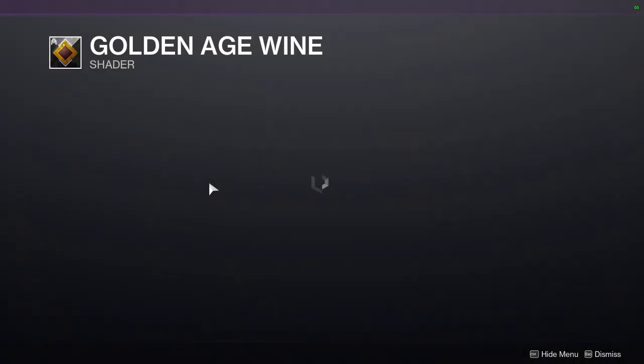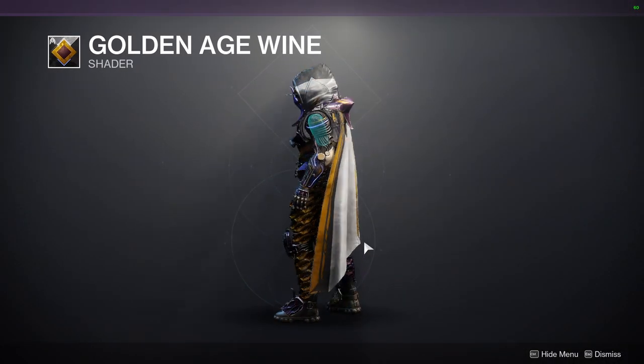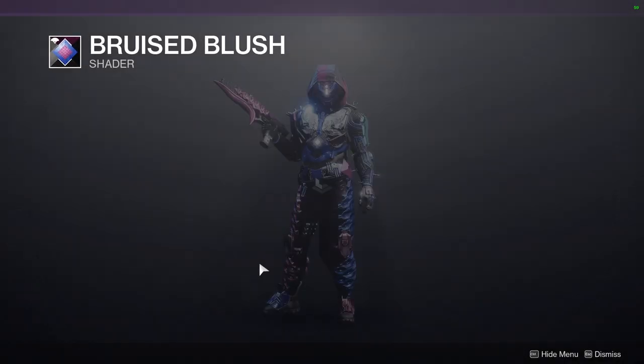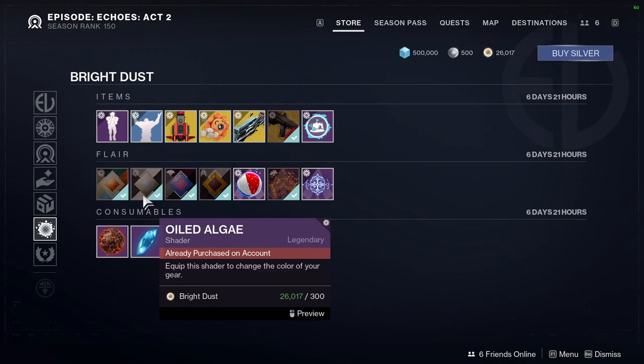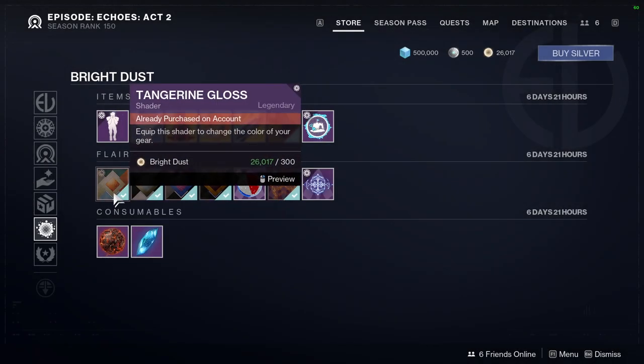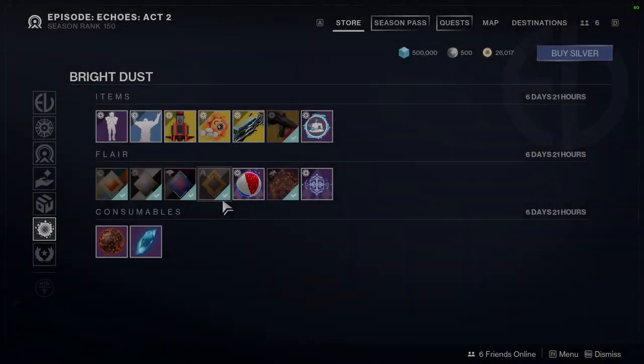For the shaders: Golden Age Wine — I'm not the biggest fan of this one. We have Bruised Blush, Oiled Algae, and then last but not least Tangerine Gloss again.